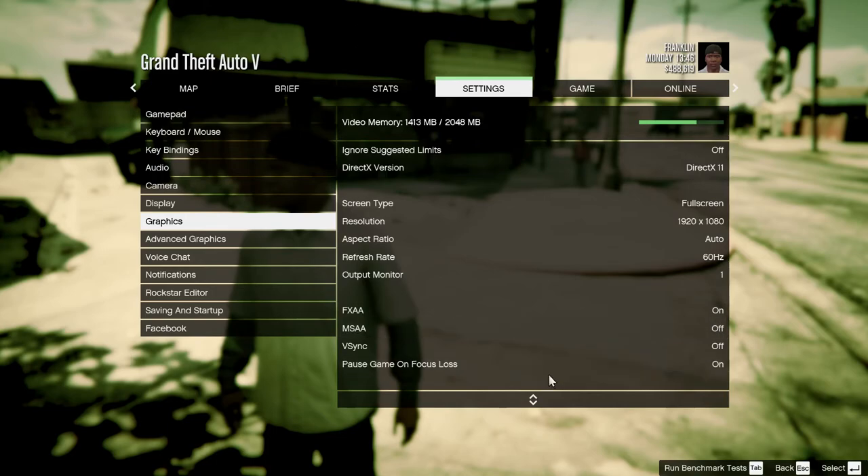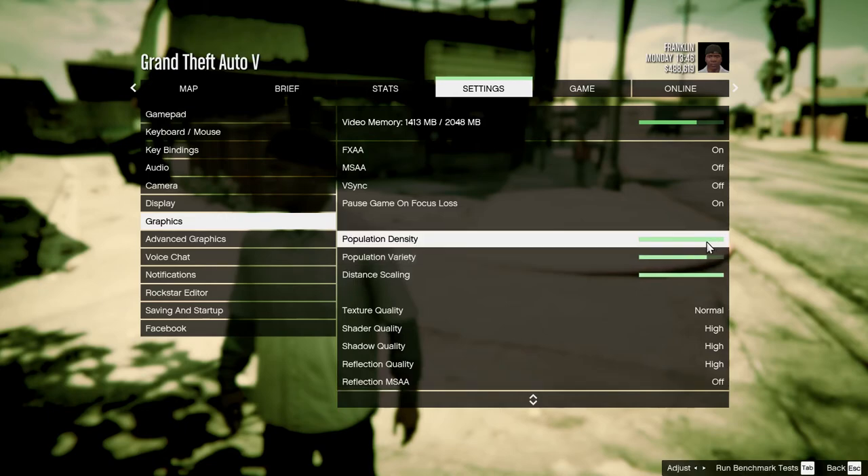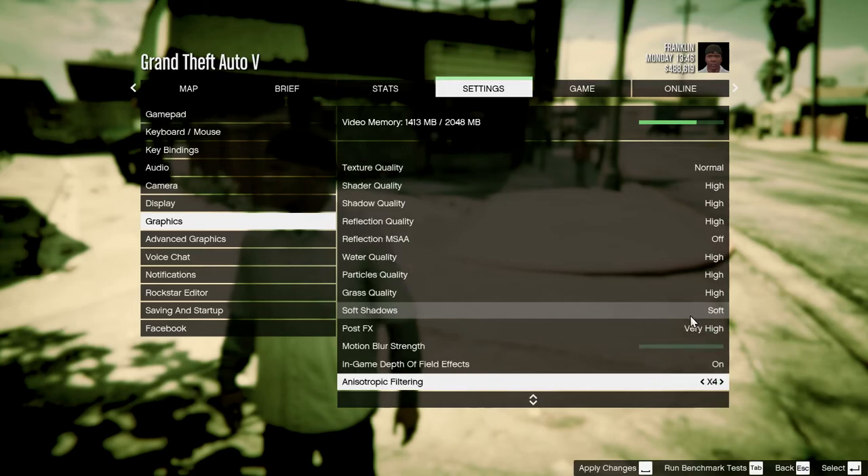You can turn on the different various settings and you can see the population variety, population density — I want to turn that down actually. I like it to be a bit lower. So they're all quite good.